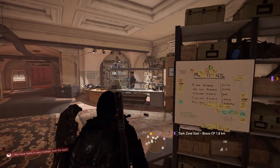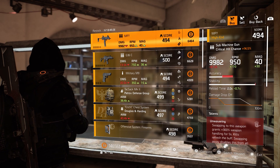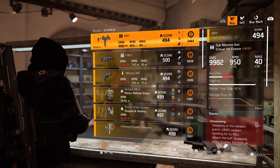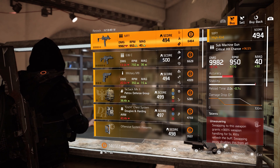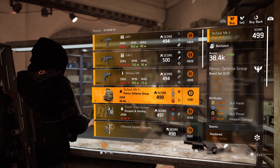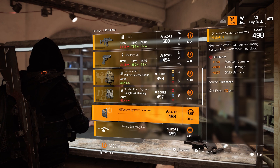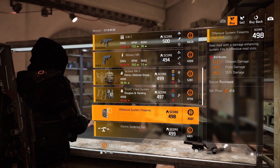Today we're gonna start at the White House. You know all my opinions about the guns, especially when we're getting the update next week — Warlords of freaking New York, can't freaking wait! We can only find this amazing mod: 1.5% weapon damage, 5% pistol damage, and 2% SMG damage.